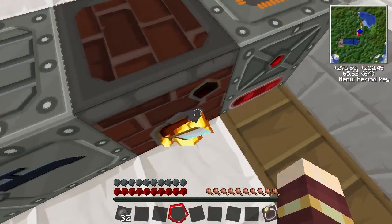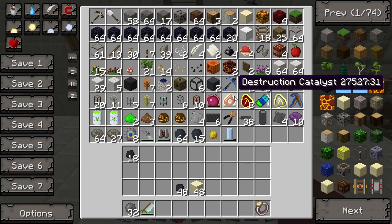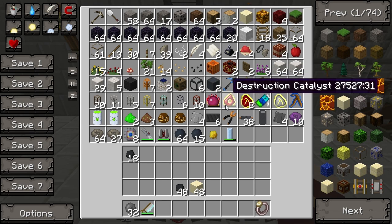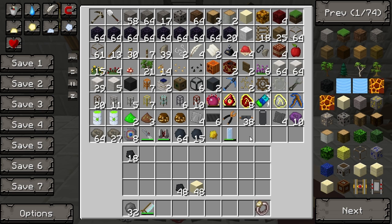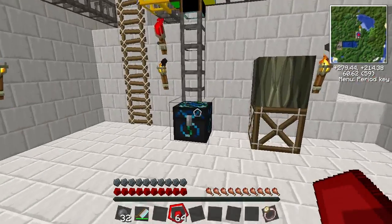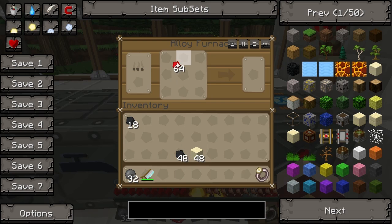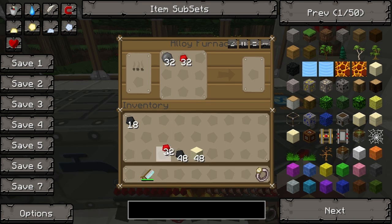Now we're going to combine these with some redstone - I found the talisman of repair by the way, I somehow stumbled across that. We're going to take some redstone and combine these together in the alloy furnace, and that will cook up to make us a red doped wafer. Let's get a few of these - we're going to need three in total.